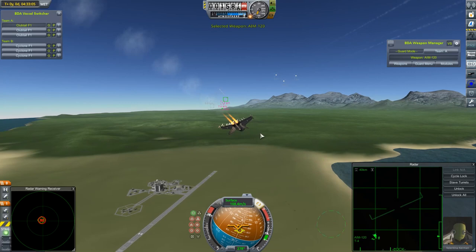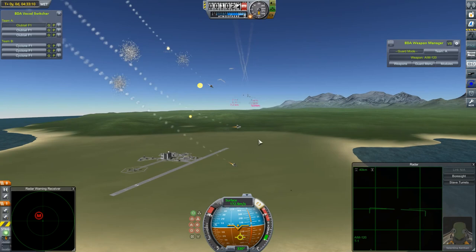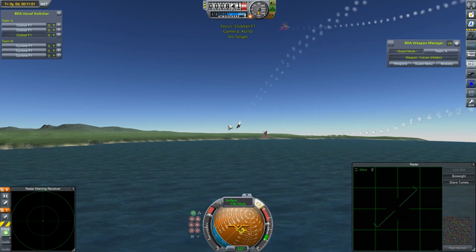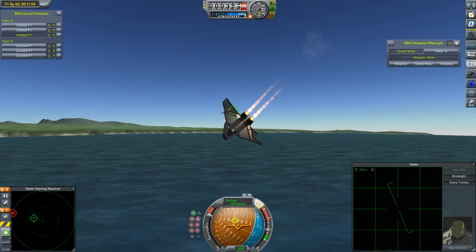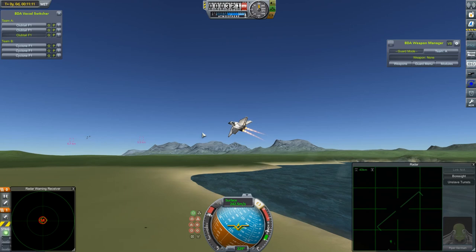That doesn't necessarily equate to manoeuvrability, but they seem to be turning round at a reasonable rate. They loose their first volume of missiles as the Cyclones have already released theirs, and everybody starts to break low to dodge those. Chaff flying everywhere. Let's see how they fare against those missiles. Oh, that was very close, and I think one of the Clubtails got a bit scorched there. Yeah, he's missing a bit of wing surface and some control surfaces — in fact, all the control surfaces on his lower wings. That's going to be a bit difficult.